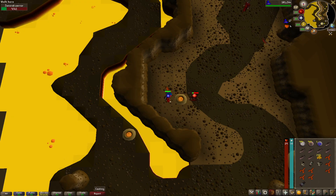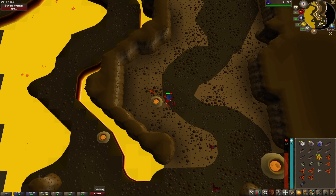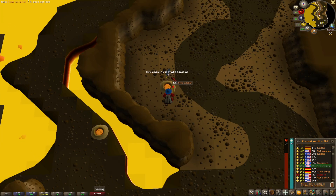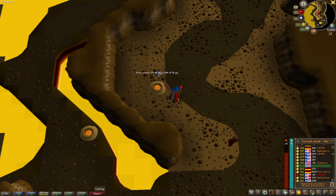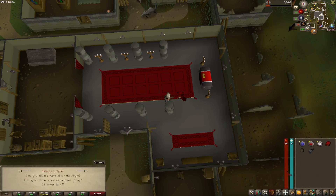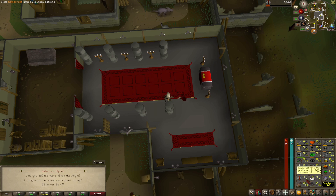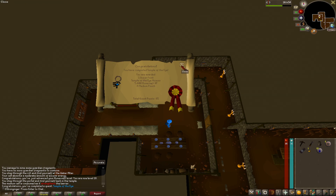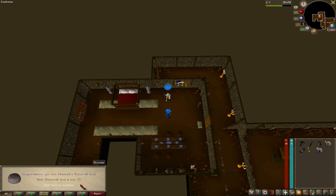Decided to change it up and go for the rune scimitar — it's a 1 in 50 from these Zamorakian warriors. I'm already about 60 to 65 KC in. Oh my God, yes — I've been here for like three and a half hours, 134 kills, we got it! This will probably be our best weapon until we unlock the dragon scimitar from Monkey Madness One. And there's the Enter the Abyss mini-quest, which gets us to 9 Runecrafting and is the prerequisite for Temple of the Eye quest. Temple of the Eye gives 5000 Runecrafting XP — that's 27 Runecrafting.